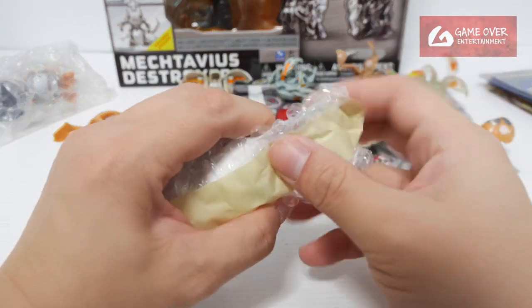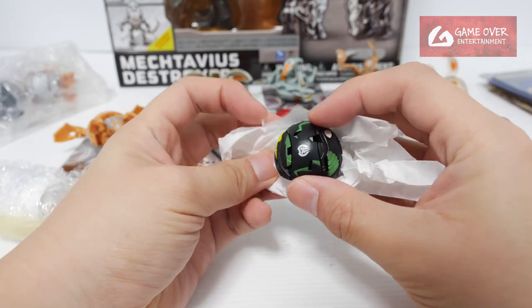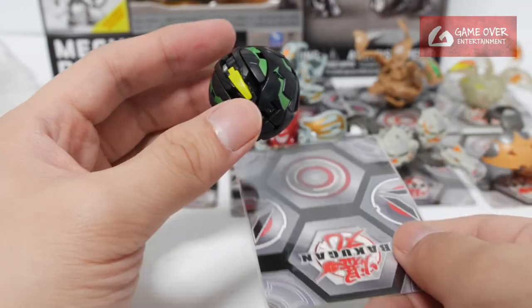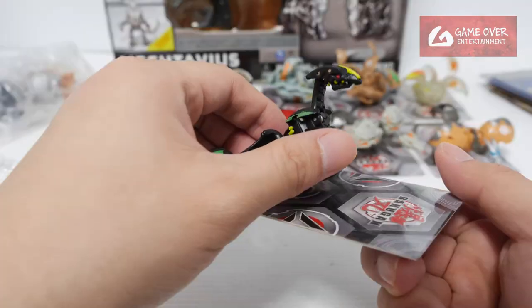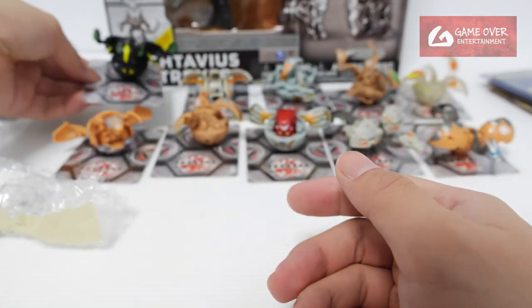Okay let's see who this is. Darkus — Darkus Viper Helios. Thought I had him before. Darkus Bakugan Legacy Viper Helios. Nice, I like the color.